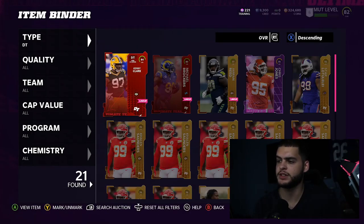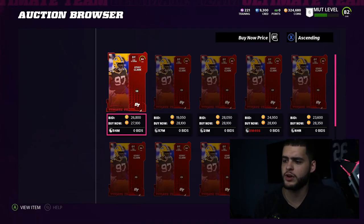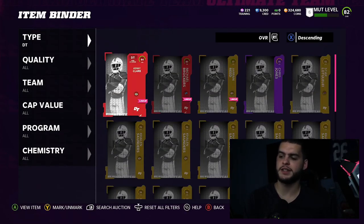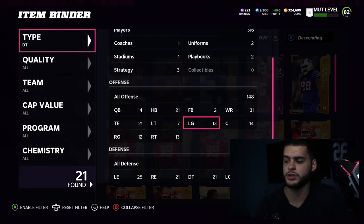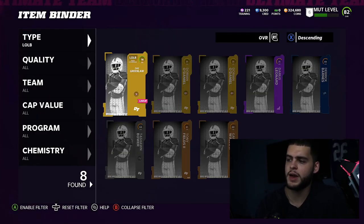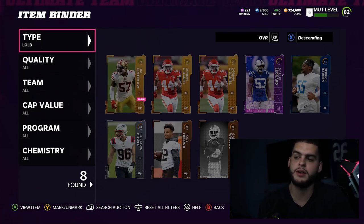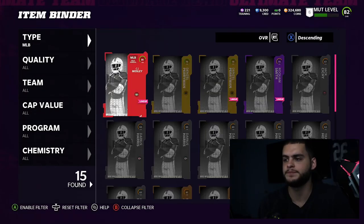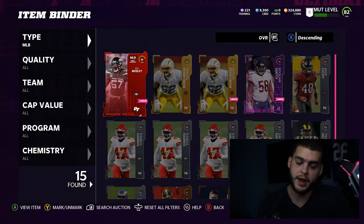At defensive tackle I have Kenny Clark and Michael Brockers. I plan to sell Brockers. Kenny Clark doesn't go for much anymore — around 27K — so I'll rock with him for a bit, then try to get Linval Joseph from the level 50 grind. At left outside linebacker I want Khalil Mack. My middle linebacker spot is terrible right now — I've been using safeties there. I haven't decided who to buy there yet.